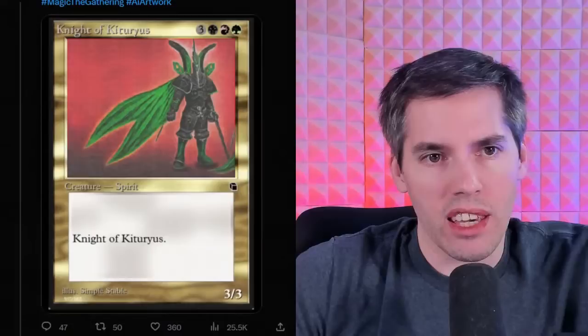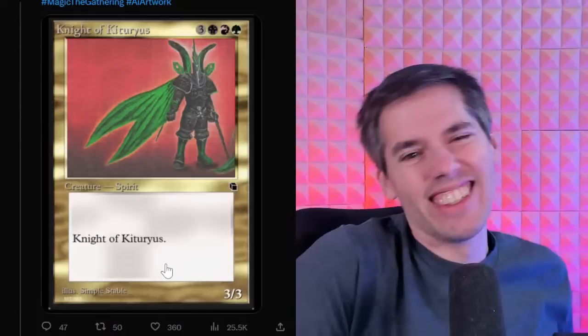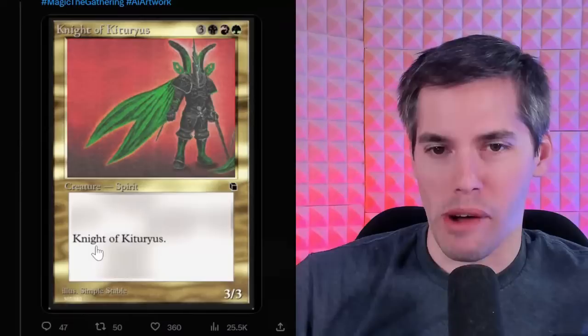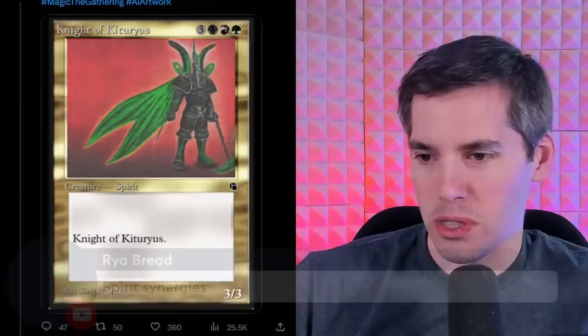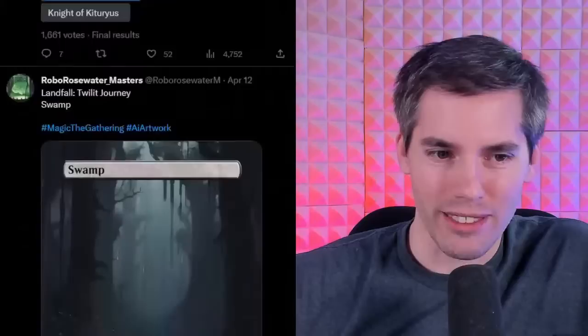We got something from Legends — Knight of Kittarus! Green, red, black, 3-generic 3/3 Spirit. Knight of Kittarus — that just makes me laugh. It's Zybers! I guess this might as well be the flavor text: just to remind you, I am the Knight of Kittarus. The spirit is the weirdest spirit — it's in Jund, which is the opposite of what spirits usually are. It just be the Knight of Kittarus. Good job, Knight of Kittarus.